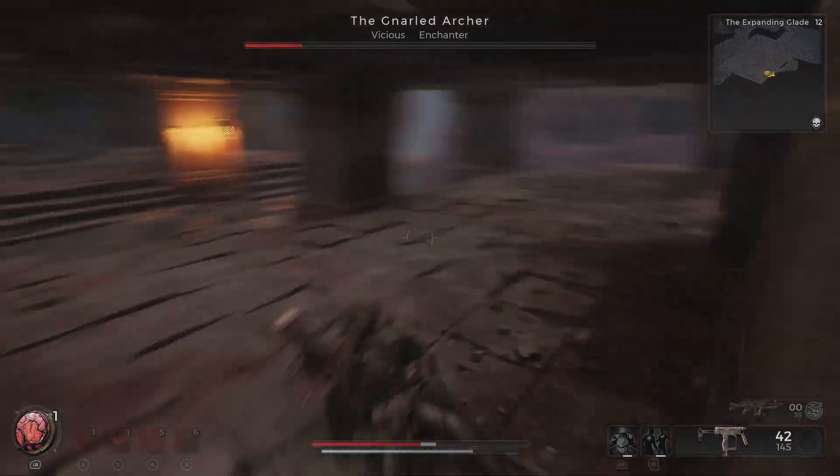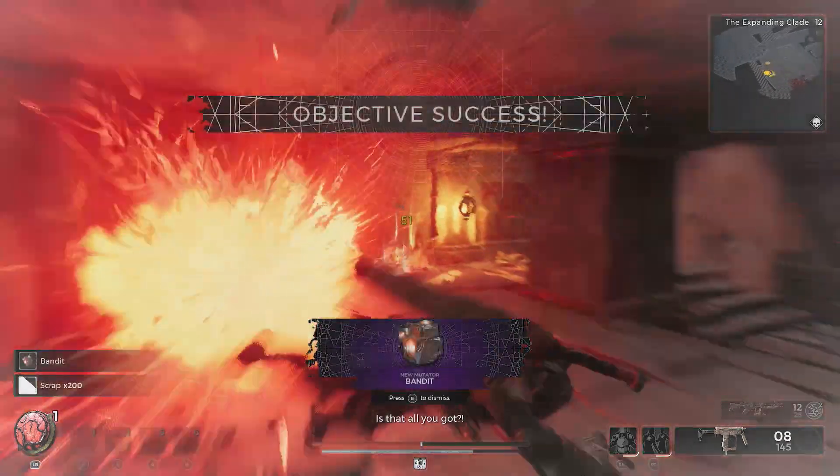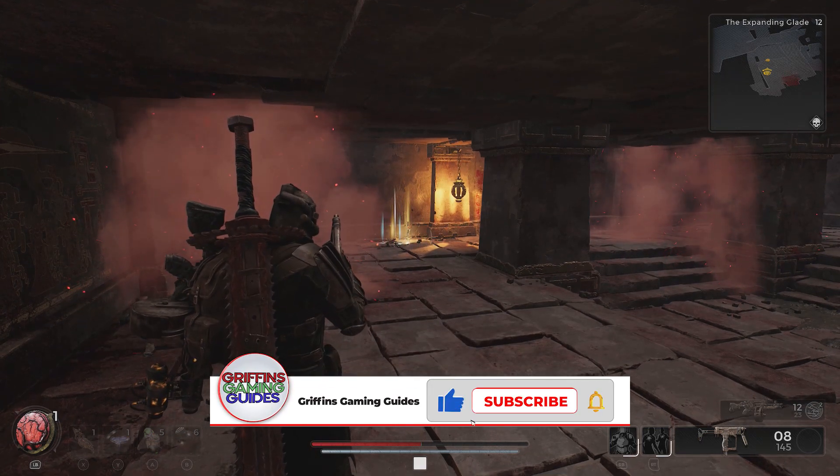Anyway, that's how to take down the Gnarled Archer and the World Stalker in the Expanding Glade on Yaesha. Hopefully the guide helps you out. If it has, please do me a massive favour, enjoy the rest of your week, you guys take care of yourselves out there, and we do look forward to seeing you back here at Griffin's Gaming Guides.